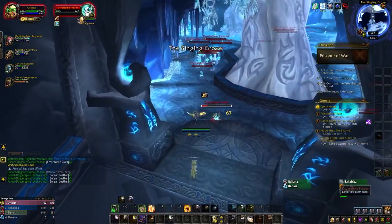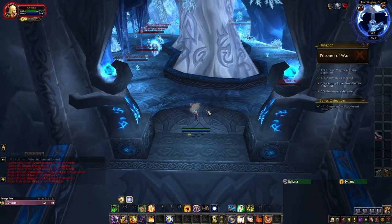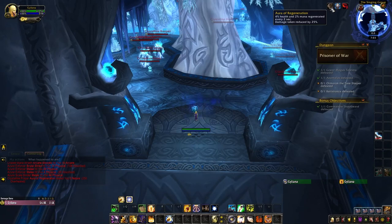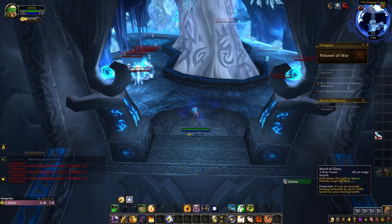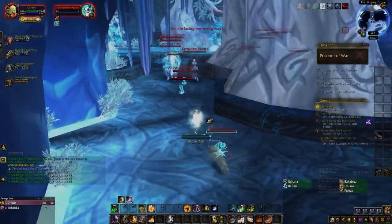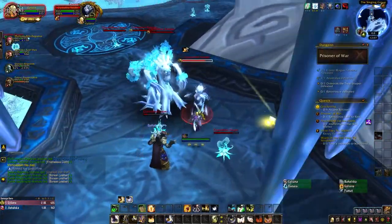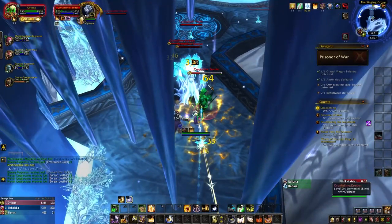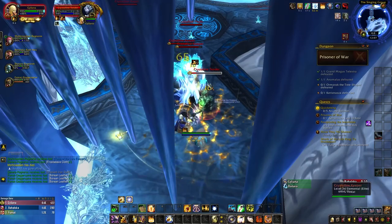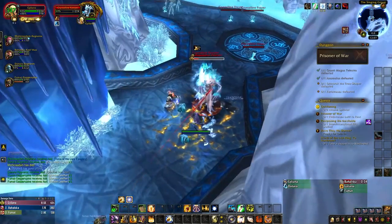Clearing these out brings you to the last section of the dungeon, the Singing Grove. Within this area you'll encounter a ton of little Crystalline Flare adds. After they die, they turn into a seed pod which grants nearby players a really powerful buff — 25% less damage taken and health and mana restored every two seconds. You should pretty much always have this buff active as you clear out the rest of the trash. Throughout the Singing Grove you'll encounter packs of Crystalline Keepers and Crystalline Tenders. The Keepers have a buff called Crystal Bark, which deals damage to attackers and can stun them — it counts as a magic effect, so purge it if possible.